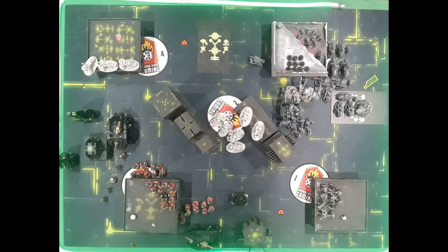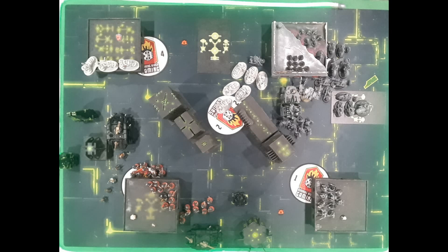The Beast Boss disembarked and threatened those bikes with a three-inch heroic intervention if he stayed there — keyword, if he stayed. Lane chose to move the six-man bike squad away, knowing they had 20 attacks but no AP at strength four. He was trying to get away from the Beast Boss since he can heroically intervene and do damage. Lane charged north to the last remaining biker just to wipe him and keep the bikes around a few more minutes — but that didn't work: a single war bike wasn't going to survive that.